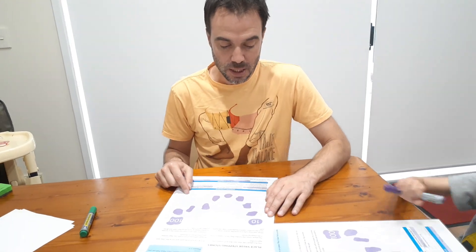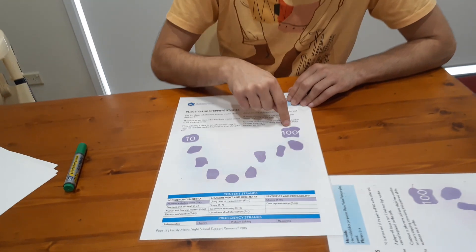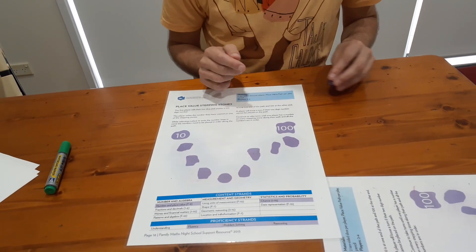So basically you've got a board like this with 10 pebbles on it, and we start at 10 and then we go all the way to 100. The 8 pebbles in between are not marked. So each player needs their own board.